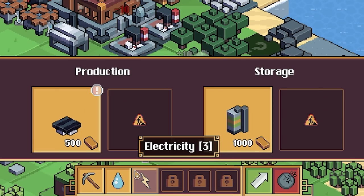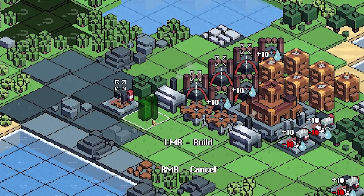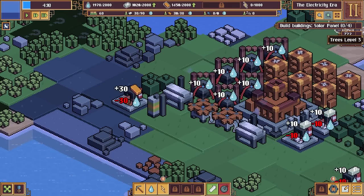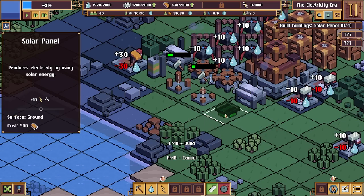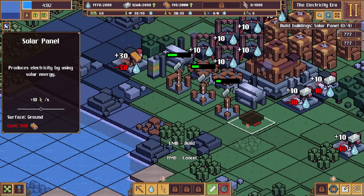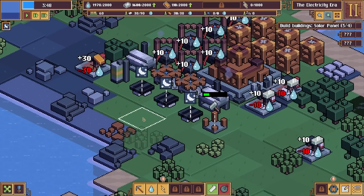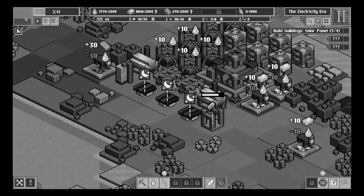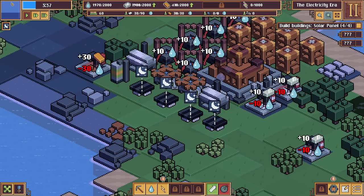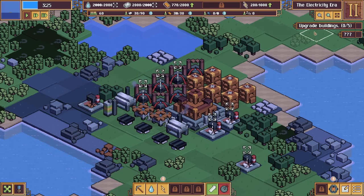In the Electricity Era we have a new electricity tab at the bottom. We can build a solar panel to produce electricity and an accumulator to store it. Our next task is to build four solar panels - these cost 500 copper each, so I'm glad I got a copper mine going. We're not actually producing any electricity right now because it's nighttime - there's a day and night cycle, shown top left.